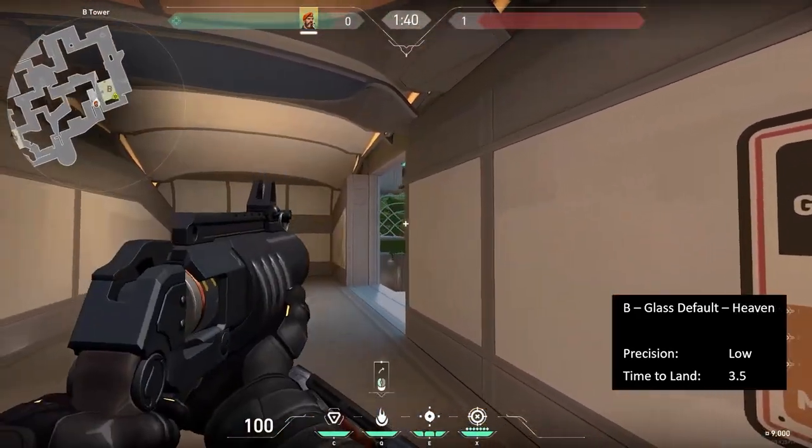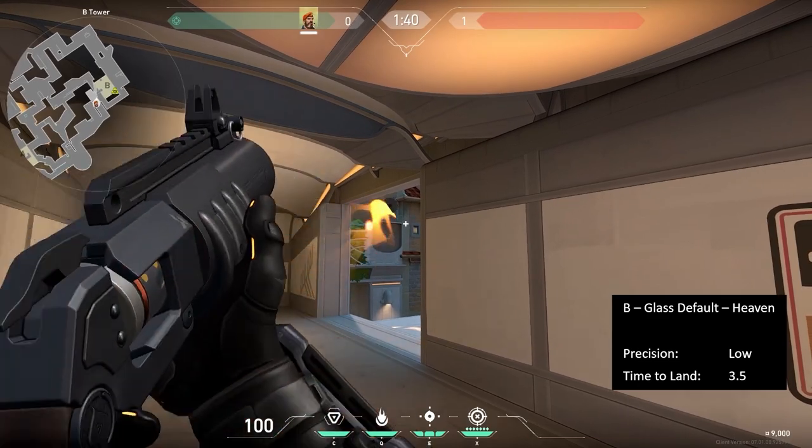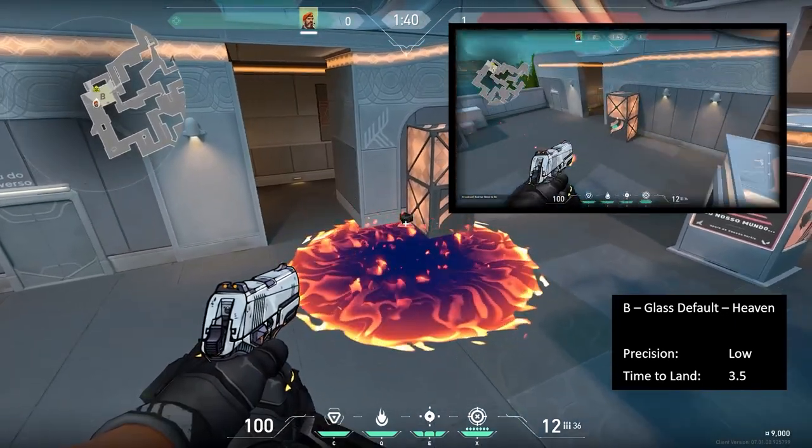Back in Heaven, line up with this sign on the wall again. Move to the left until you can see this window. Keep at the height of the top of the window and aim at the pillar. You can move all the way to the wall and you will still hit the spike in 3.5 seconds.